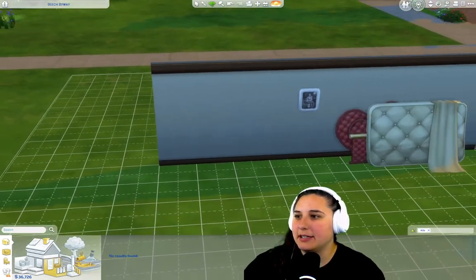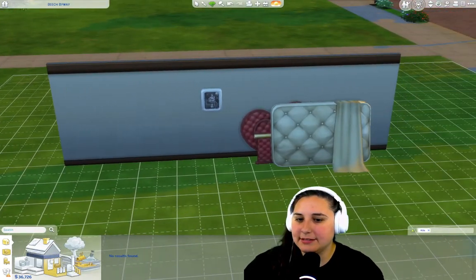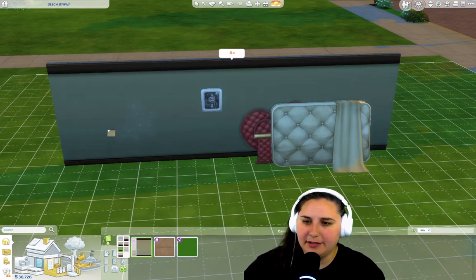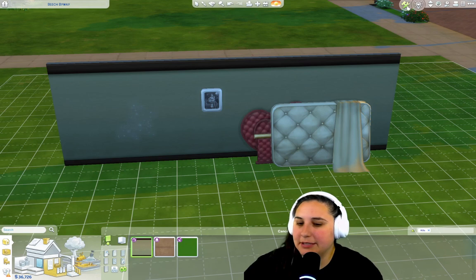This wallpaper itself is part of the pack — it's called Dated Drywall. It comes in a few different colors. Now you can see the mold a little bit more. It's not fantastic, it's not great. But let's see if we can play with some of these objects.